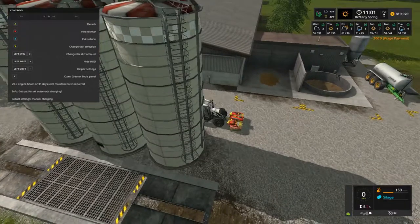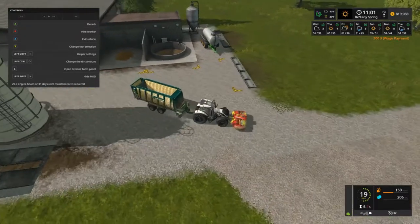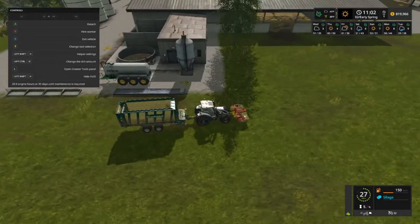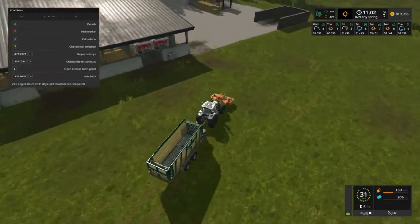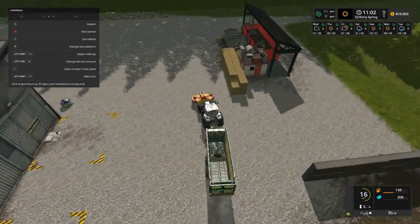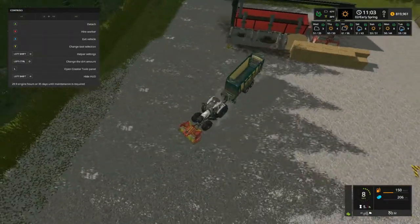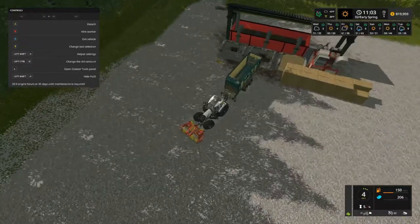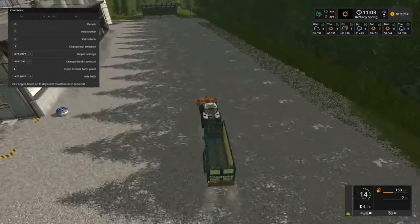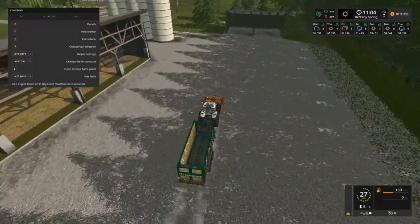I want to go drop it — our manure pit is right there. That's manure and liquid. I'm going to drop a little bit of sewage in here so I can go mow some grass hopefully. This is probably a boring episode folks.